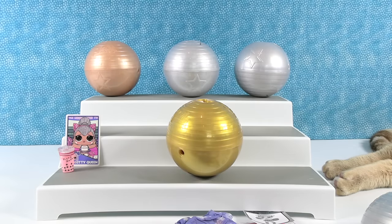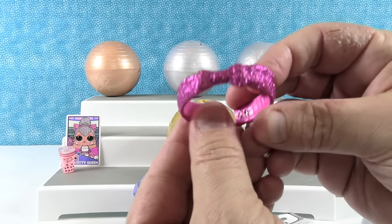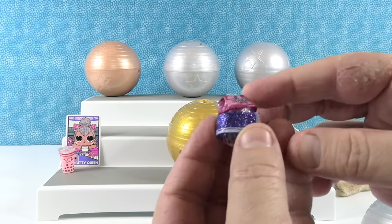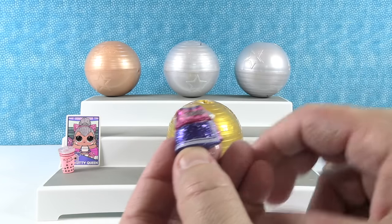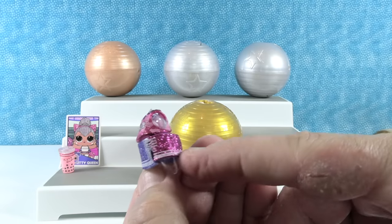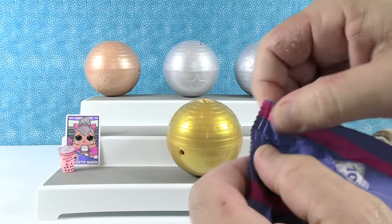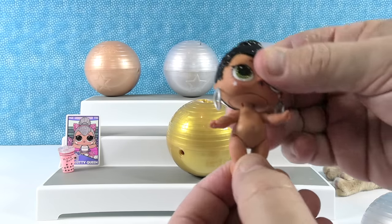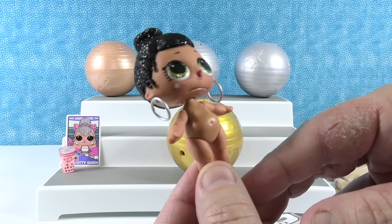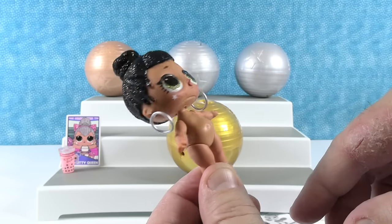We have a couple more accessories — a headband with a pink glittery bow. We have an outfit, and I think I'm going to have a Cheer Cat. This is a pretty cheerleading outfit — a blue skirt along with pink, and a little vest that says 'Cheer' on it. Here's our girl — it's Honey Bun! She's on the Cheer Cats and has freckles and pretty green eyes.